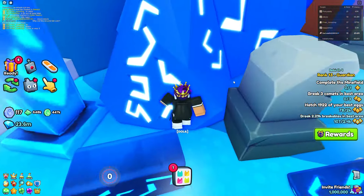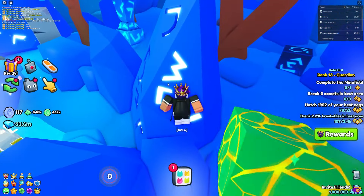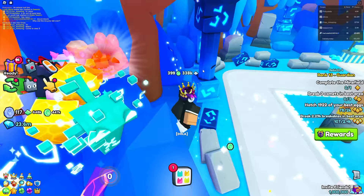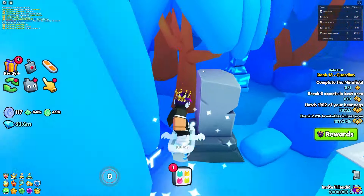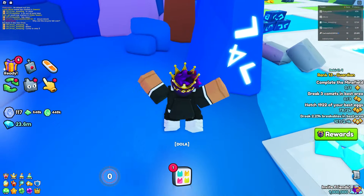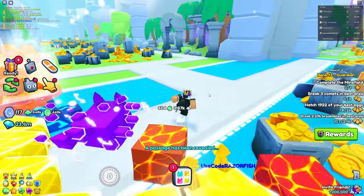In Area 72, go to the secret numbers. First click the five, then the three, then the two, then the four. There we go — 'passage has been revealed.' Once that passage is revealed, the passage in the desert pyramids has been revealed.